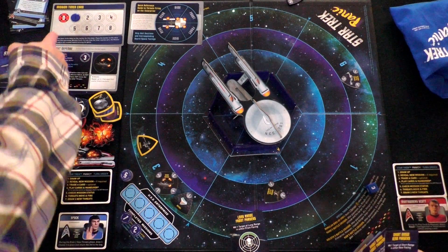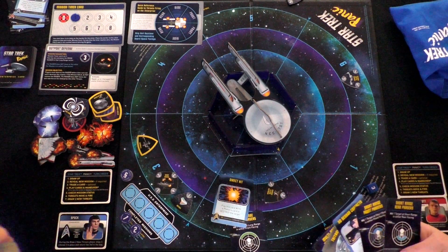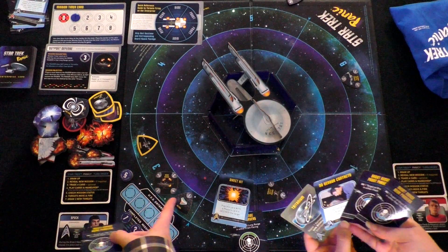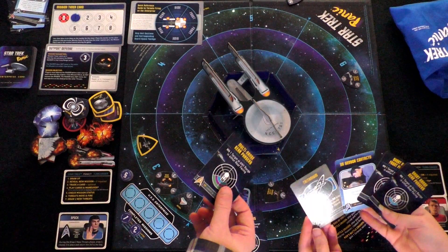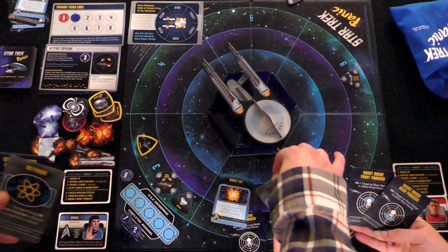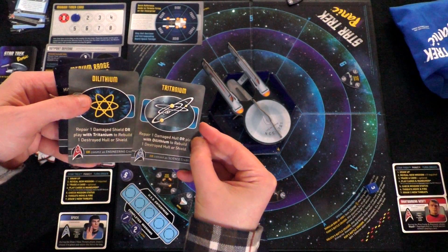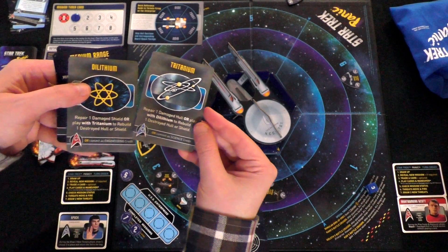The Tholian web only activates when at short range — we'll get there. We don't draw new threats this turn because Natalie played No Sensor Contacts. Now it's Vince's turn. He reveals a new mission: Distress Signal. Five turns to complete it. Roll the die — six — place the disabled starship in that long-range sector. Disabled ship does not move or fire.